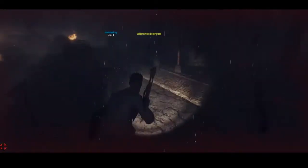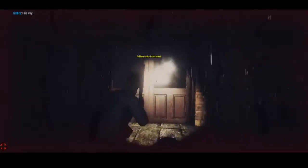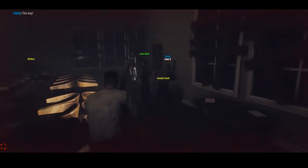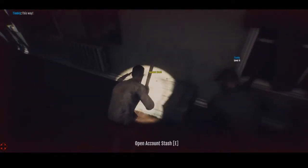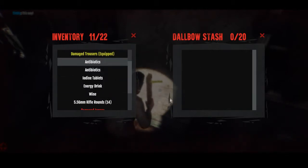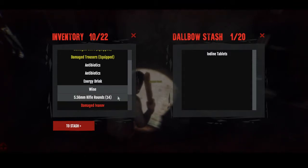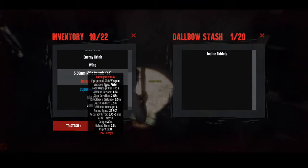We're at 193 XP and getting closer to level 2. Here's a level 6 person. Let me stash some things here — antibiotics. Rifle rounds. What is this? I'll put one bottle of antibiotics in there, I don't think I need both.